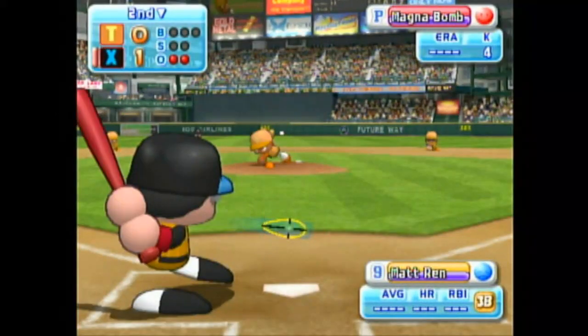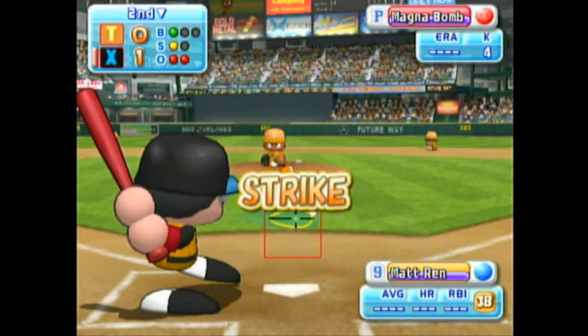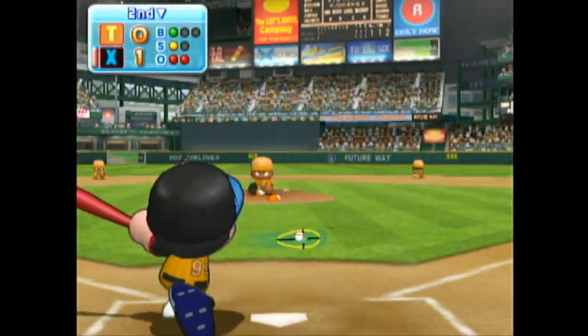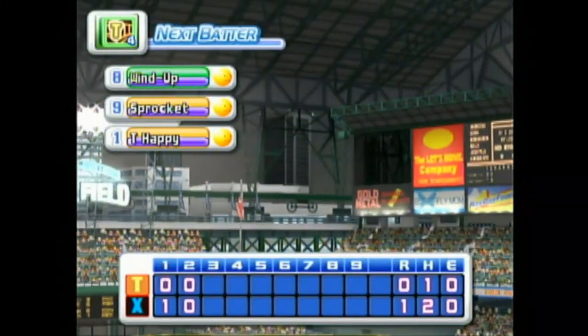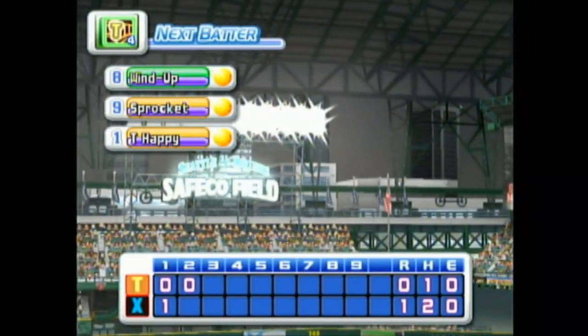Next at bat, Matheson. He's set to deliver the first pitch — out of the zone, ball. Strike. Fly ball to right center field — he settles under it, he caught it. That's the final out. No runs, no hits, no errors. At the end of the second inning: Tokyo one, Ottawa zero.